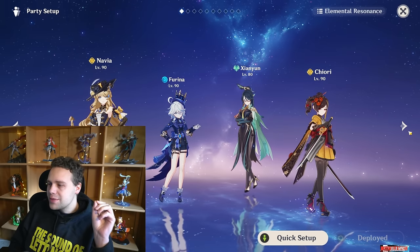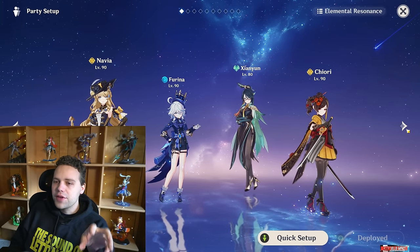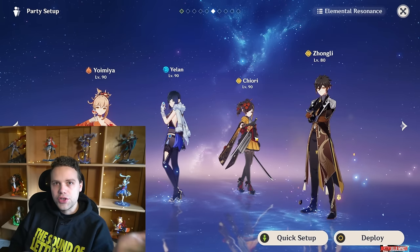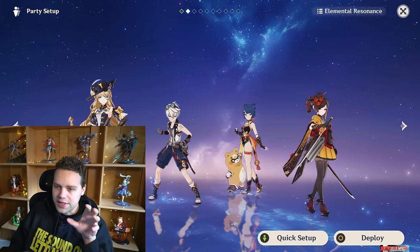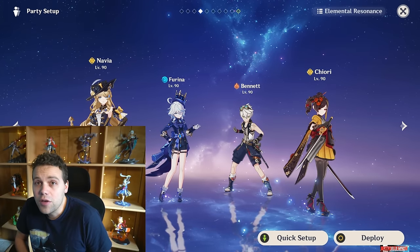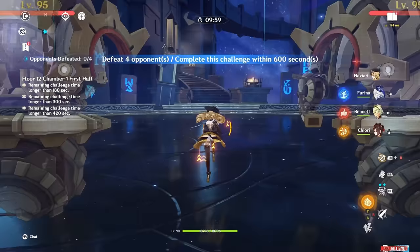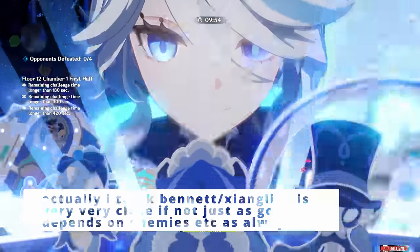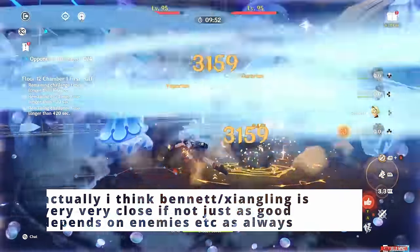The main teams we're focusing on here are everything Navia, and a Double Geo Core where we're using Zhongli and Jiori together. I wanted to start with what I think is almost definitely Navia's new best team — the Navia-Jiori duo, the golden duo — using Bennett and Farina of course.